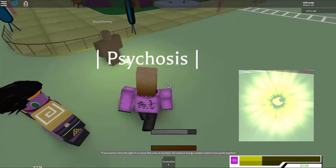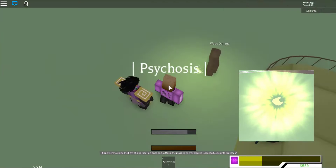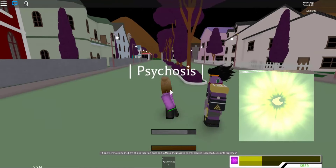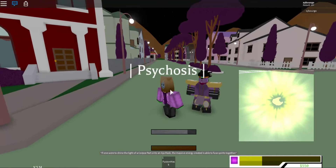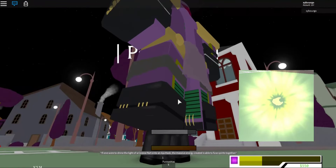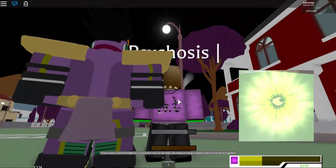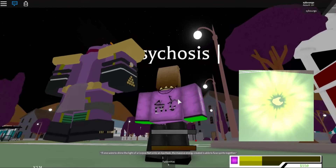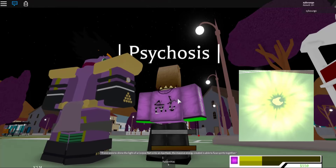Now we're going to get to more about the Corpus part. Corpus part Fusion is key to actually getting a big stand. That's how I got this stand — well, actually, I traded for it. I won a stand in a tournament and traded for it.